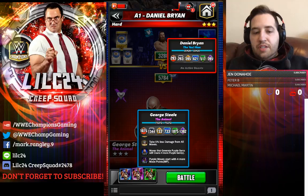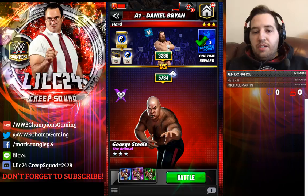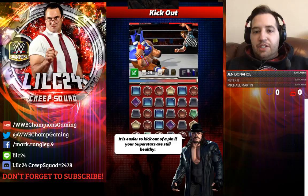Alright, so with George the Animal Steele we have Xavier Woods to start with more move points and Daniel Bryan to create more purple gems from the move. Let's see what happens here, give him a shot.